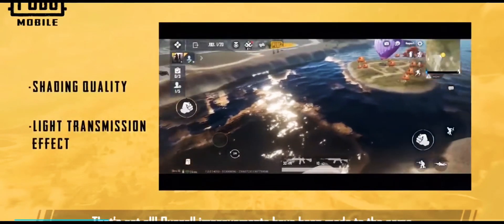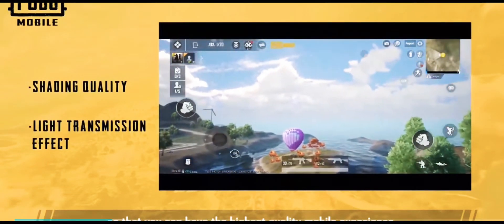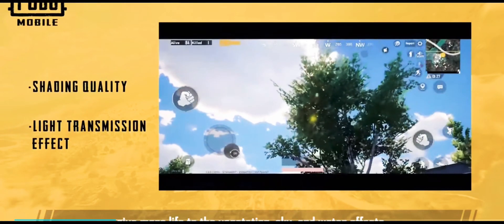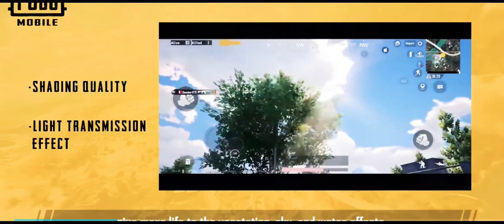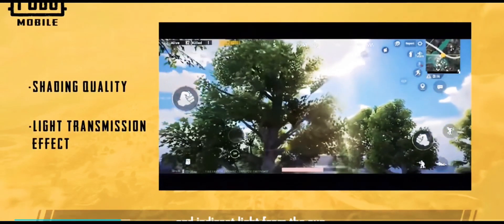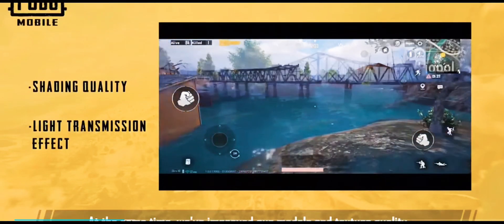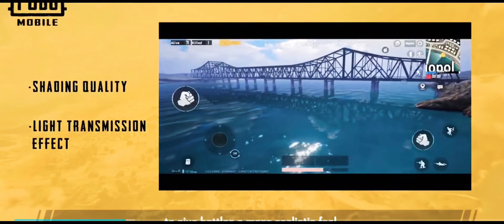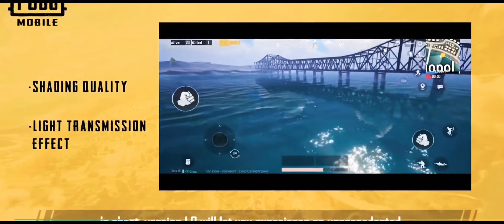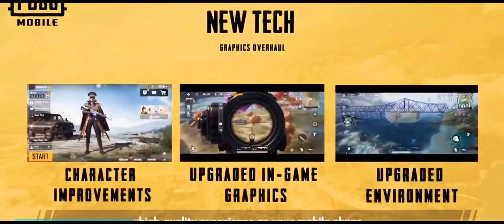That's not all. Overall improvements have been made to the game so that you can have the highest quality mobile experience. Upgrades to our lighting systems give more life to the vegetation, sky and water effects. Now players can see reflections on the water and indirect light from the sun. At the same time we've improved our models and texture quality to give battles a more realistic feel. In short, version 1.0 will let you experience an unprecedented high quality experience on your mobile phone.